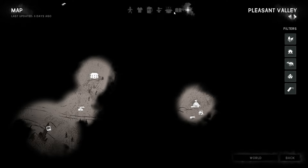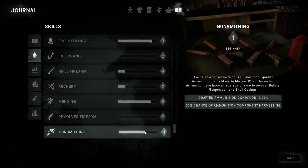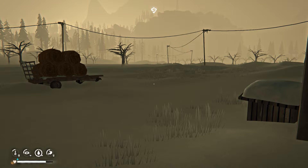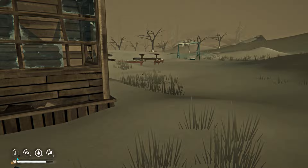Let's have a look at our skills. Firesighting is still quite low. Mending is getting up there. Gunsmithing — my revolver is higher than my rifle skill. Ice fishing. Oh my gosh, it's beautiful. I love this game for the look alone — it is so pretty.